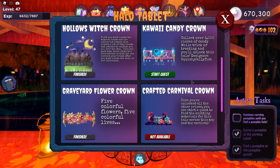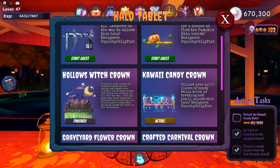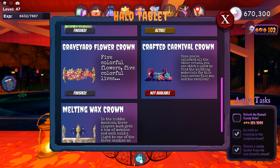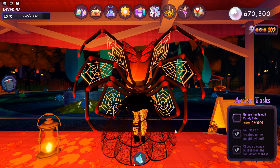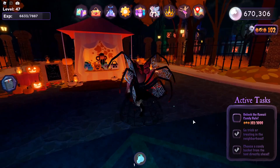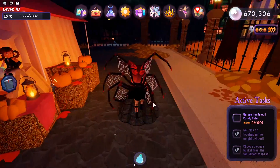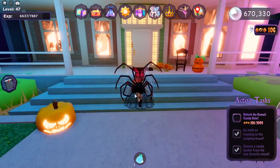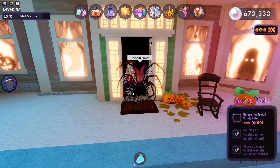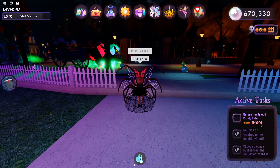Now we can move on to the Kawaii Candy Crown, which is going to be just as grindy. We have to collect 3,000 pieces of candy. Once I complete this quest, I'll only be left with the lantern and the final Crafted Carnival Crown, which will each have a dedicated video. To start trick-or-treating, talk to the lady at the tent to get your candy bucket. I'm going to skip ahead with some edit magic to when I'm close to getting 3,000 candies — you can go trick-or-treating to houses around the map and get anywhere from 1 to 10 candies per visit.